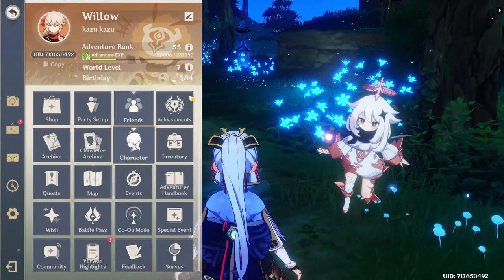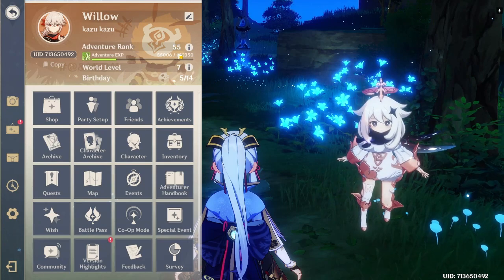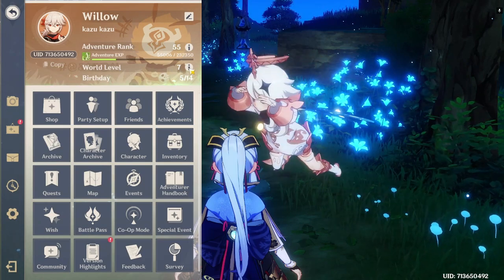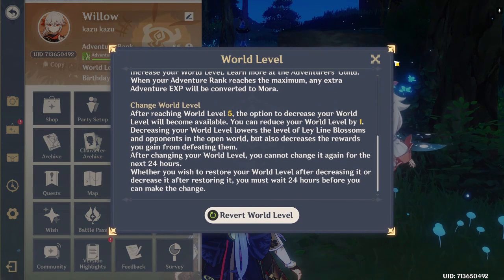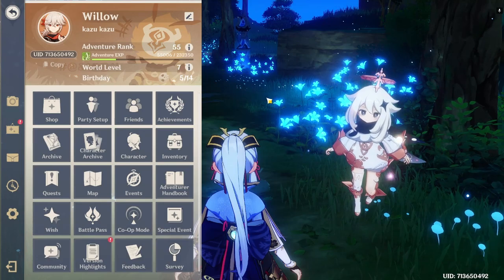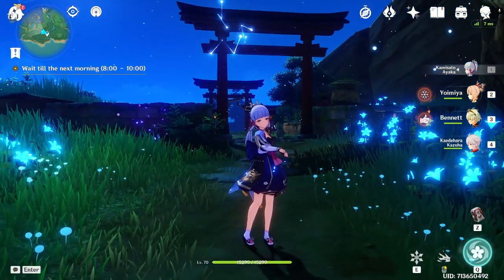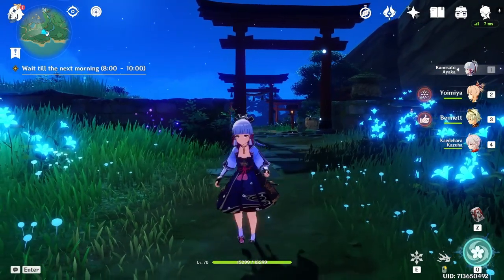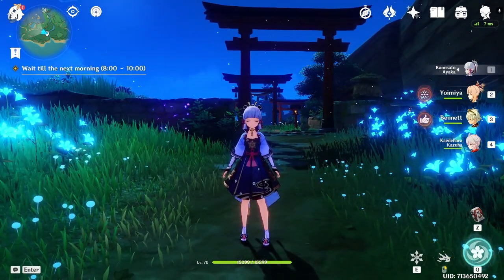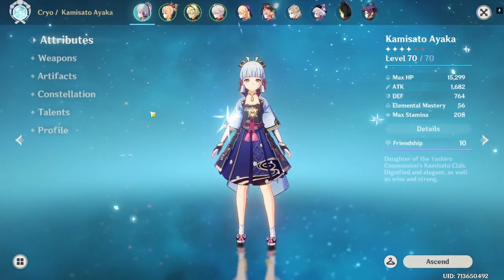So if we look here, I'm Adventure Rank 55 and my world level is 7, and that's because I decreased it just because I want it to be a tiny bit easier. I'll show off my characters and their artifacts.